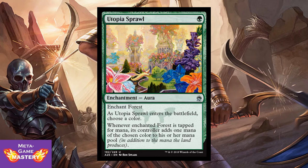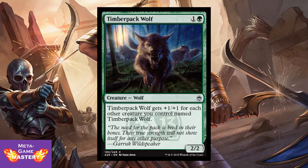There are so many cards in this set that get better if you draft more than 4 of them. This is one of them. Timberpack Wolf is 2 CMC, 1 colorless and green, for a 2/2 wolf. Timberpack Wolf gets +1/+1 for each other creature you control named Timberpack Wolf. This is a bear with all upside — if you can snag 5, 6, 7 of these in your draft, you're going to have a very, very good game.